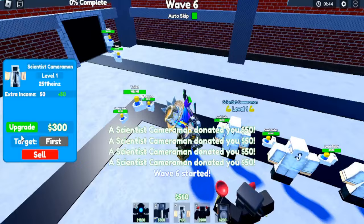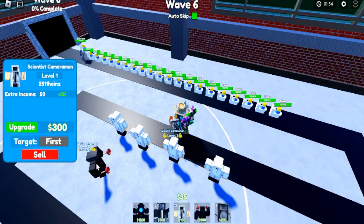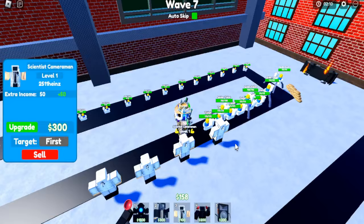Let's upgrade our scientist cameraman quickly. Another one's upgraded. Now this ninja cameraman should hit them — why isn't he hitting them? That's weird. Attack! Kill these toilets. Let's upgrade him to deal more damage faster. Now he should kill these spider toilets with two shots.